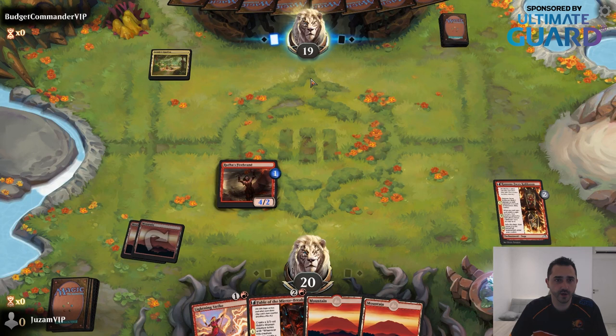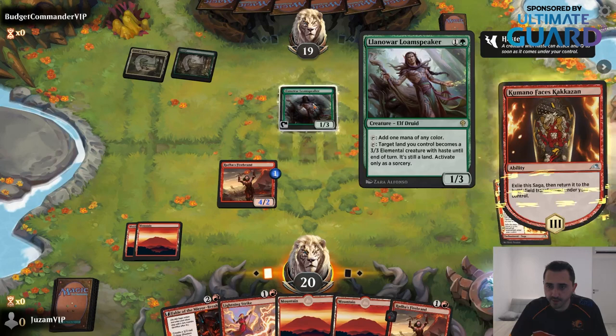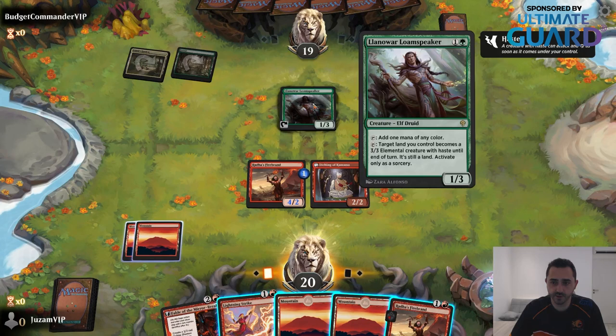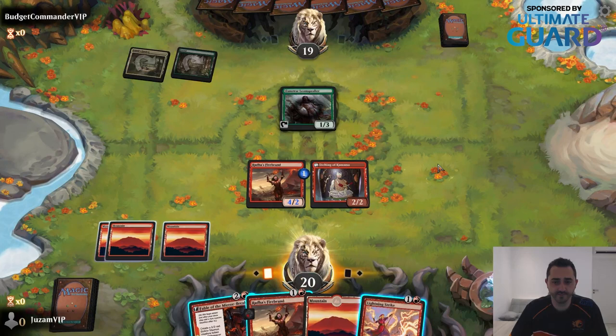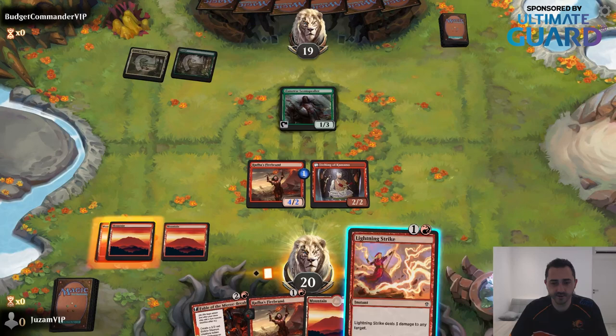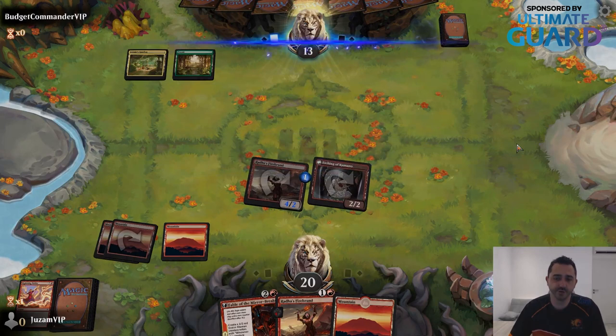That is the Naya Triome. Opponent plays the Loam Speaker — I think that's the thing that makes mana of any color and then makes 3/3 creatures out of lands. I would like to use all my mana this turn by playing Fable, but just killing the bird is almost always a good strategy. I'm going to go for the Lightning Strike. I don't really want to let my opponent ramp into like a 4/4 haste, lifelink, vigilance creature or whatever that Naya thing does. So I'll just play it safe and attack for 6.